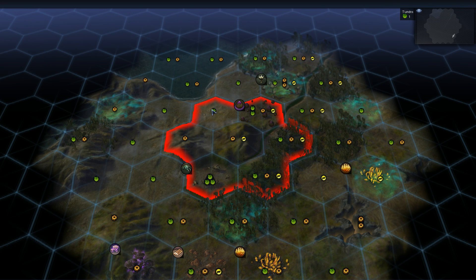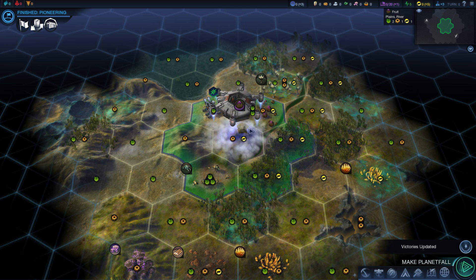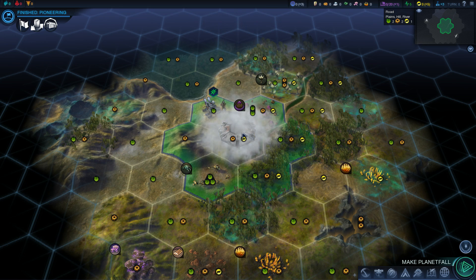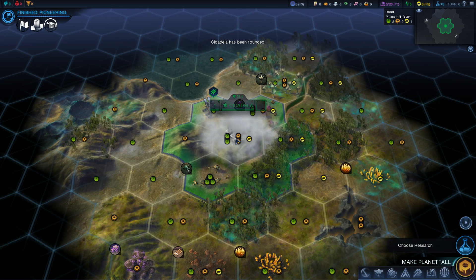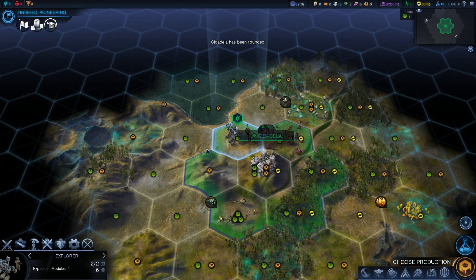We have the option of landing on the tundra and getting a coastal start, but I think no. The AI tends to spam units, so we're settling on the hill — we should get an extra hammer in our city. Yeah, we've got two food, two hammers, and energy. That'll get worked by our city. That's good.